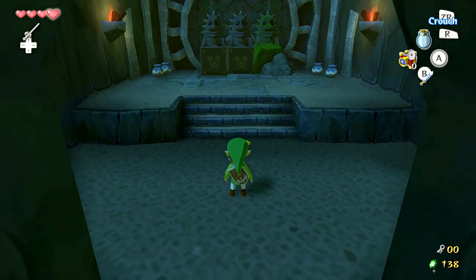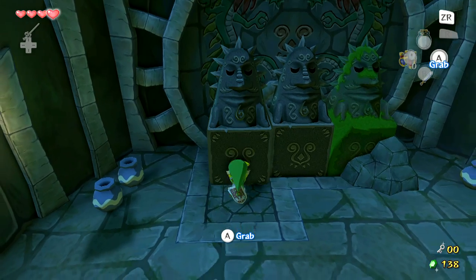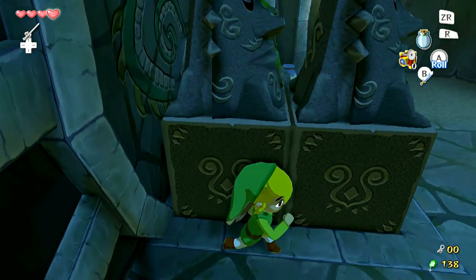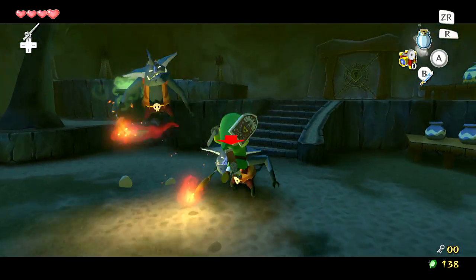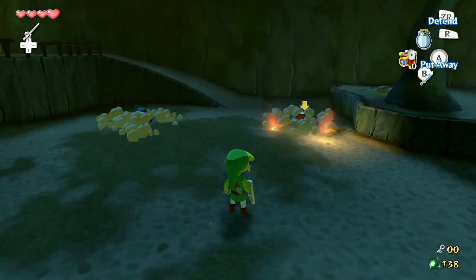What's up everybody, once again it's Matt and welcome back to Let's Play The Legend of Zelda: The Wind Waker HD. In the last episode we talked with Prince Komali a bit and then followed Medli into Dragon Roost Cavern. In this episode we're gonna start what I guess you would call the second dungeon of the game, if you count the Forsaken Fortress as the first. As you can imagine, this is going to be much larger than the Forsaken Fortress.